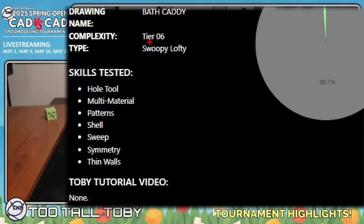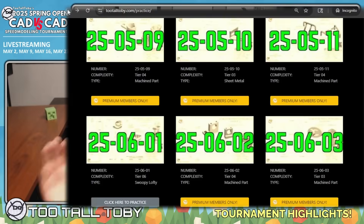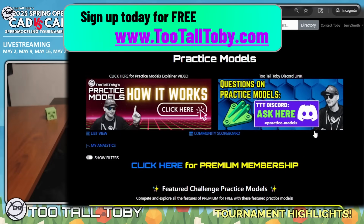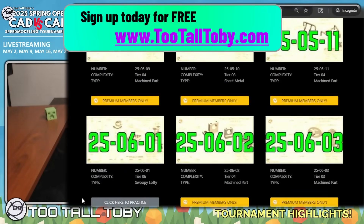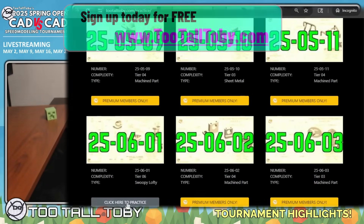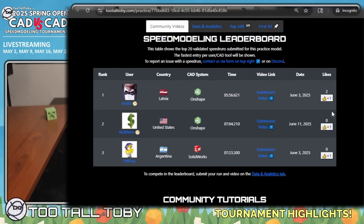Getting into today's highlight video, we got to see a really exciting model. It was our very first Tier 6 model in the tournament — a multi-body model with multiple materials and in-context features. It was such a fun model that I dropped a copy on our website, TutalToby.com. That model is currently free for anyone with a free account — search for model 250601, attempt to model it yourself, and then come back and see how our two wizards did in the tournament.